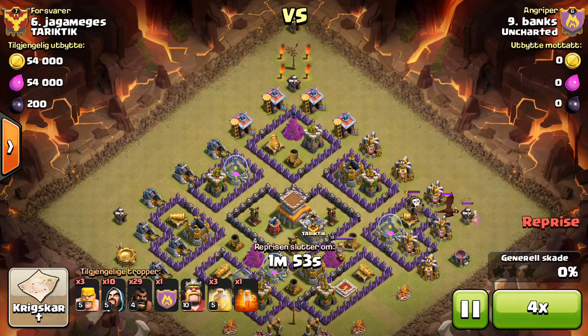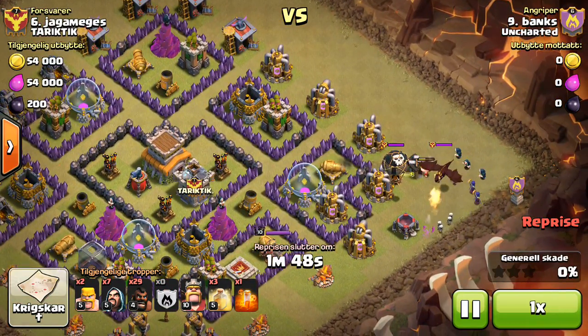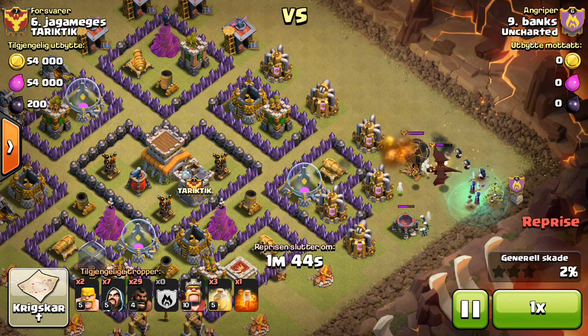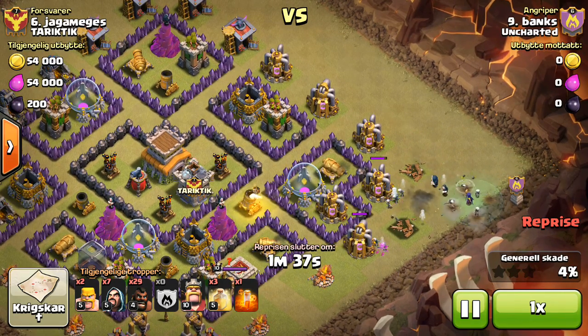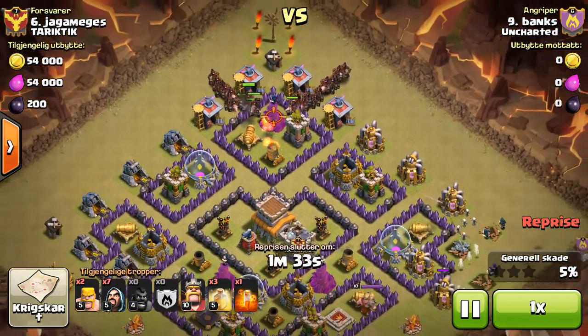He goes in from the top but anchors to the east. He just trickles in a couple of Barbarians, lets his skeleton and the Barbarians tank, and the Wizards take down the dragon. Kill squad down, just a two finger drop from the top.